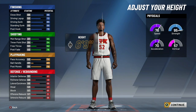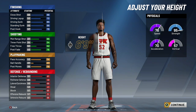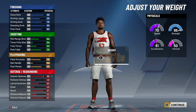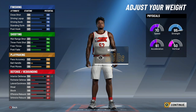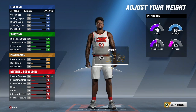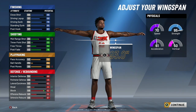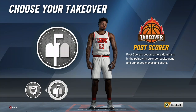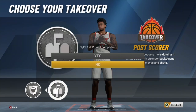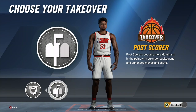For the body type, you're going to want to make it burly because you look like the Hulk when you do that. You're going to want to make your height around 6'10 to 7'0 — I made it 6'11. For weight, you're going to want to make it 255 pounds. The reason you don't want more is because your vertical goes down, and less because your strength goes down. For the wingspan, you're going to want to make it maximum. For takeover, I chose post scorer — it doesn't really matter. Look at my dude, he looks like the Hulk, he looks like Thanos. He's huge.